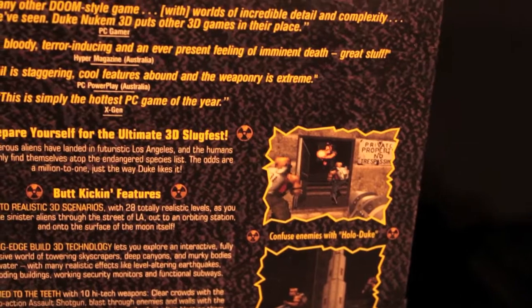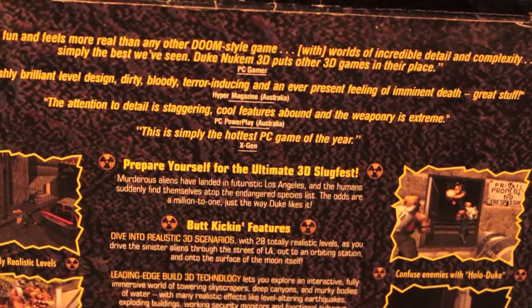You can do various weapons. Holo Duke — confuse enemies with a hologram that looks like you. That's a great idea. Anyway, let's open this bad boy up.